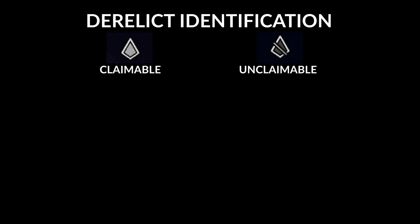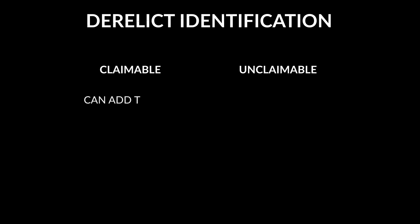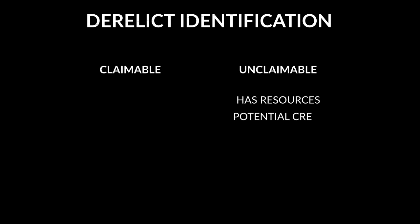Space Haven has two types of derelicts: claimable and unclaimable. These are identifiable by the following icons on the system map and sector maps. Claimable derelicts can be added to your fleet after exploring them and clearing them of threats. Unclaimable are the opposite, but can have resources or crew members for you to rescue.